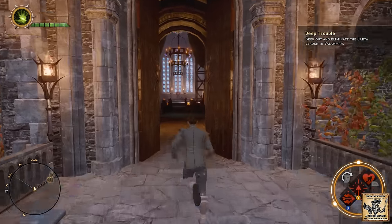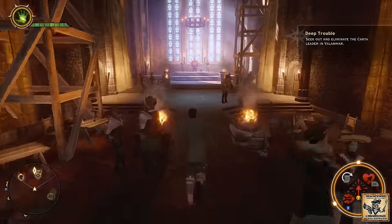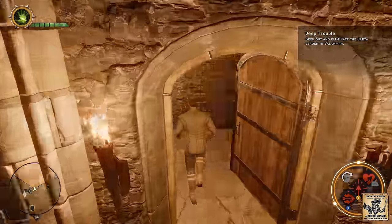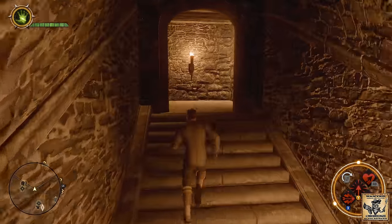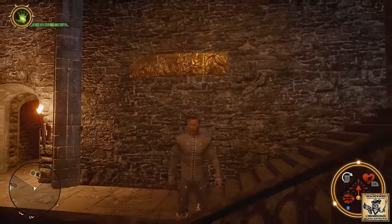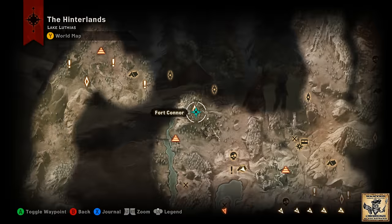We're back in Skyhold — let's head up inside and once you get inside head back towards the throne. Before you get to the Undercroft there is a door on the right-hand side. Take this door, head up the stairs, and around to the right once you top the stairs — and you will see that was piece number four.